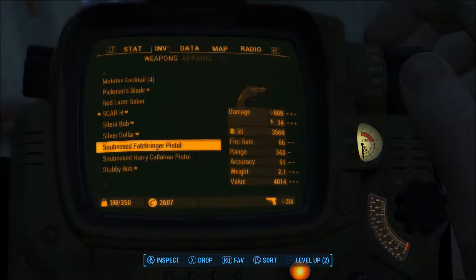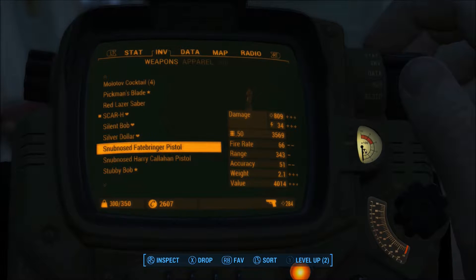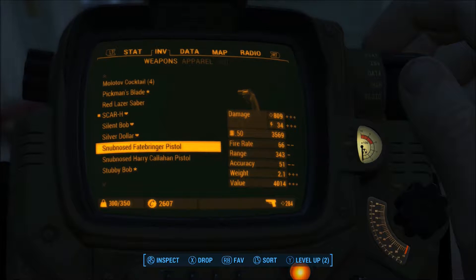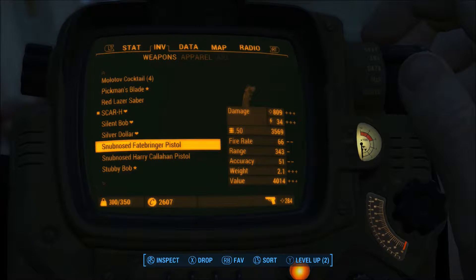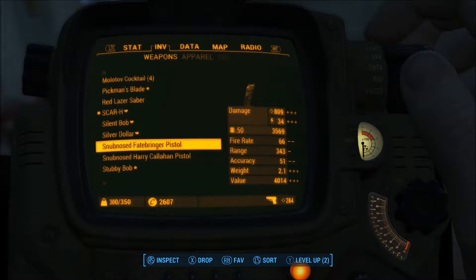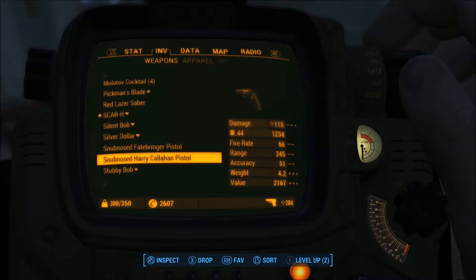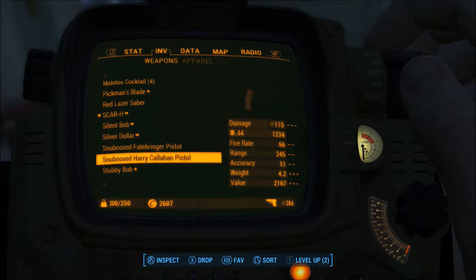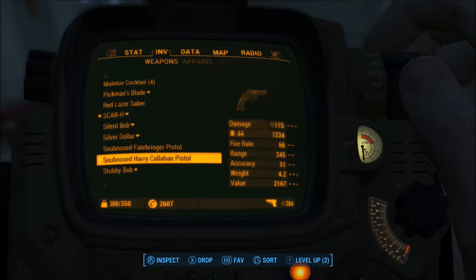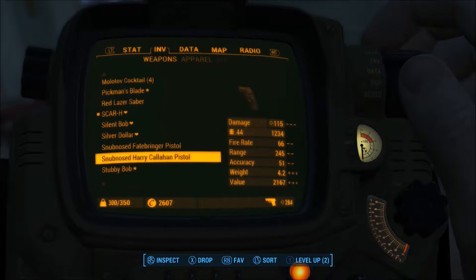You get two of them: the Snub Nosed Fate Bringer pistol and the Snub Nosed Harry Callahan pistol. The Fate Bringer is the overpowered .44 magnum — with all pistol perk requirements for increasing damage, mine has 809 ballistic damage and 34 energy damage, which is incredibly high. The Harry Callahan is the more realistic option, with a damage of 115 once all perks have been taken.